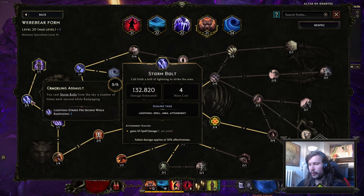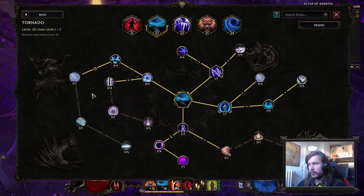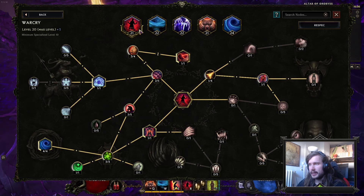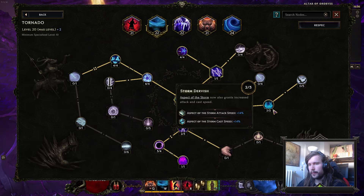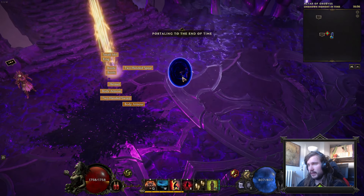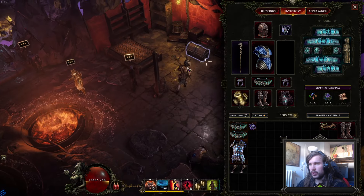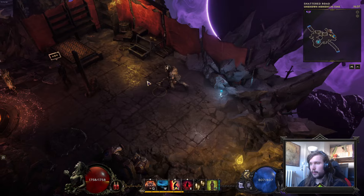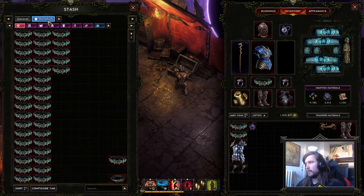We have 132k DPS when just standing around in human form. Other than that, I haven't really changed much on the trees themselves. I'd love to have two more points from Tornadoes, but currently that is not available.